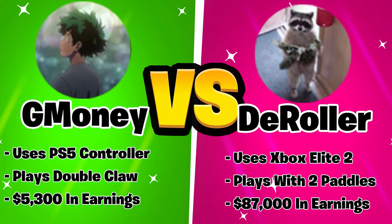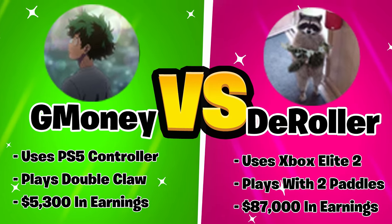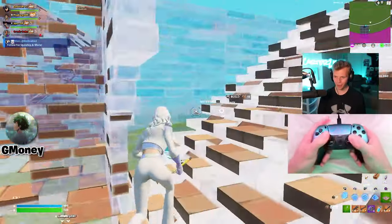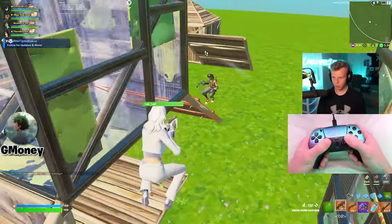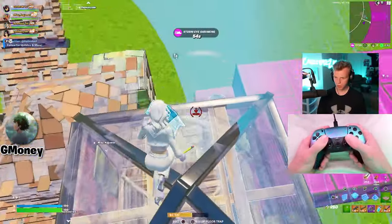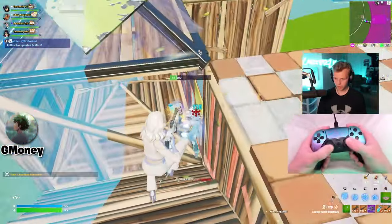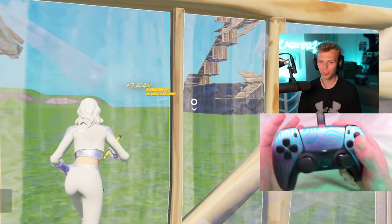Next is G-Money, one of the most mechanical controller players, versus D-Roller, one of the OG pros. This is what G-Money's settings look like — the building and editing feels so much better, and the aim doesn't seem worse. G-Money's sense is crazy.